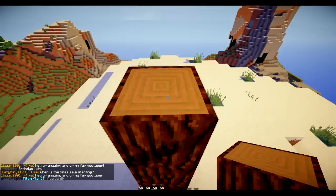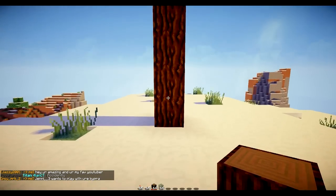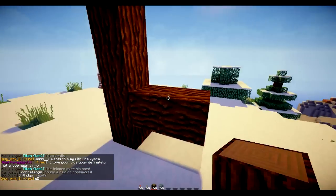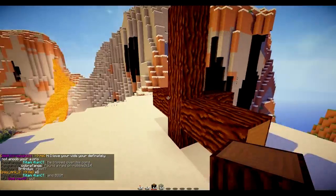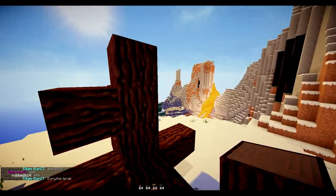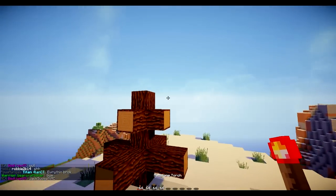So what we're going to do is build a 5-block high tower out of spruce — so that's 1, 2, 3, 4, 5. Then on the second block up, we're going to go out by 2 on all 4 sides, just like this. Then on the fourth block up, we're going to do the same again, but this time we're just going to go out by 1, just like that.